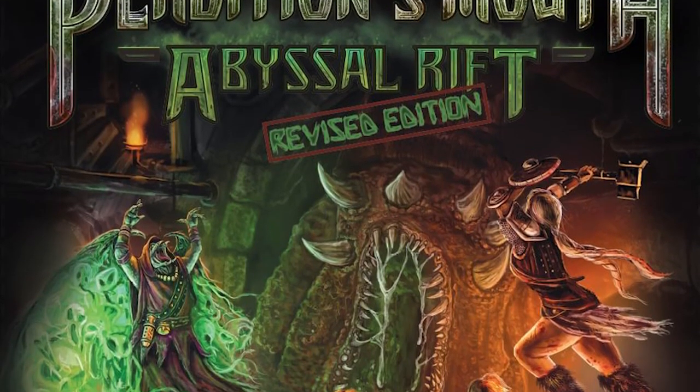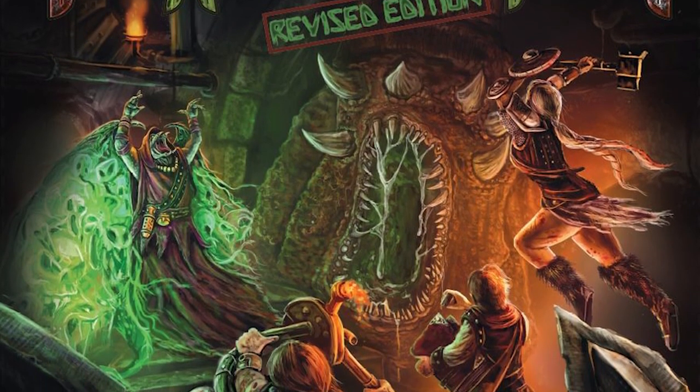Hello, welcome to another Unfiltered Gamer board game review. Today we're going to review Perdition's Mouth, or Abyssal Rift. It plays one to six players, is about one to two hours long, and it's for age 12 and up. In Perdition's Mouth you're playing a dungeon crawler similar to games like Descent, descending into dungeons to accomplish missions and facing cultists, worms, and insectoids.